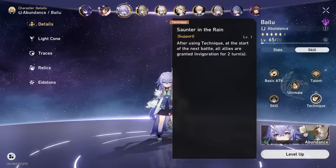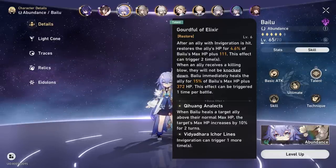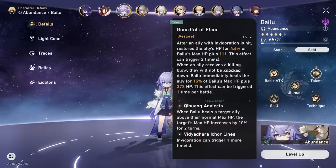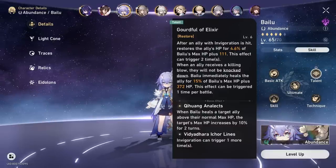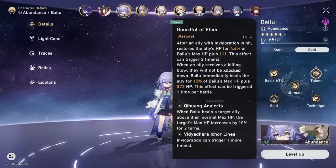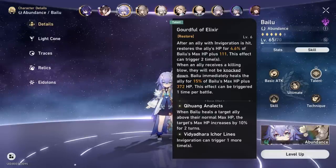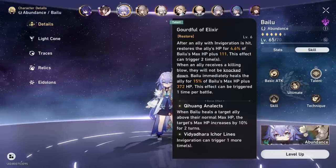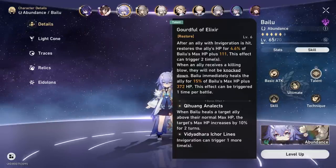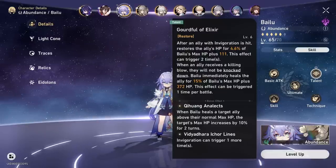So what is Invigoration? Bailu's talent, Gaudful Elixir, is the source of all her Invigoration. Whenever an ally has Invigoration, which comes in two stacks from her ultimate and technique, when they are hit, they will get healed and consume one stack. You can think of Invigoration as a sort of heal in a bottle or a bit of a shield. If your whole team has Invigoration and gets hit with a big AoE attack, they're all going to instantly heal straight back, and that's only one stack consumed.